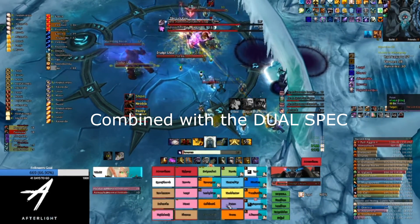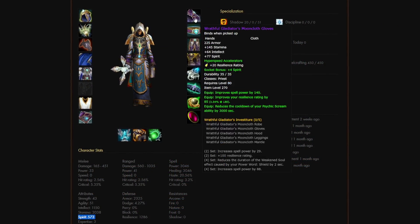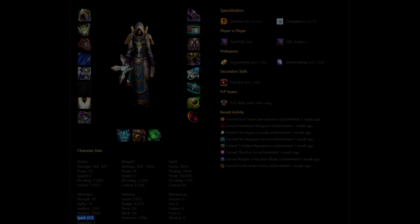You can heal with a DPS gear and vice versa. You can decide as a caster to equip spirit items that are mainly for healers to have better mana regeneration, as it'll be the case for a lot of shadow priest players in PvP.